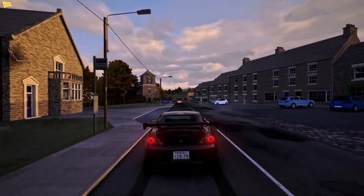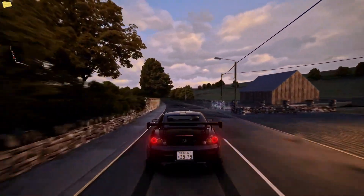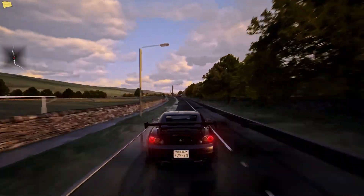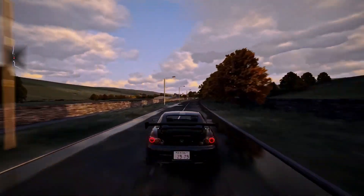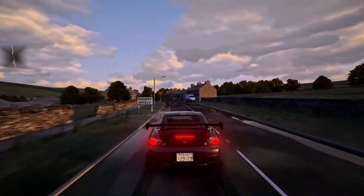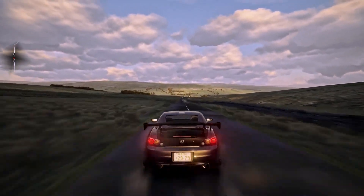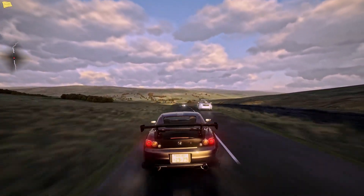Hey guys, welcome back to the channel! Today we are back in Assetto Corsa but the graphics are insanely maxed out. If you want to know how I got such graphics, I left some details in the comments below. For now let's jump straight into the gameplay. The Honda S2000 looks absolutely amazing — I'm running the rain effect mod, the so-called ray mod, and the clouds look incredible.